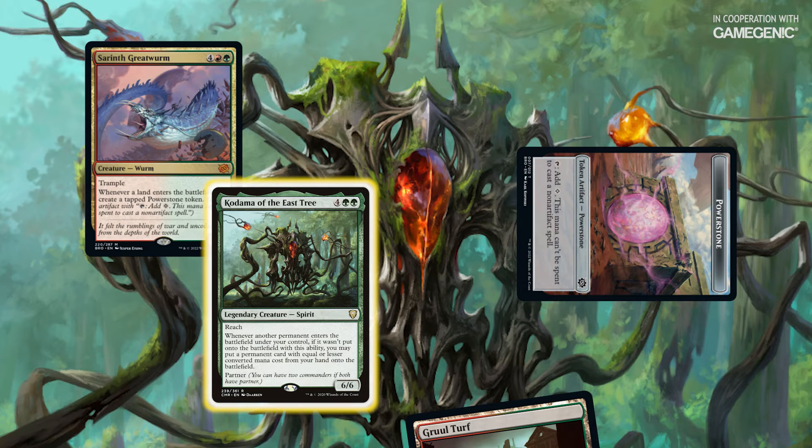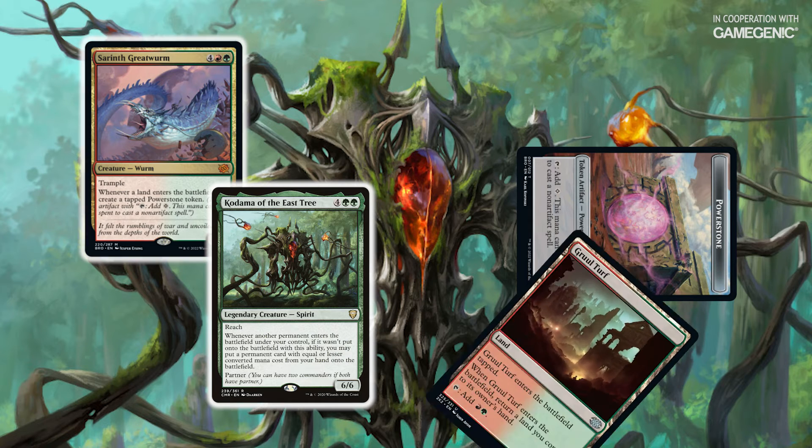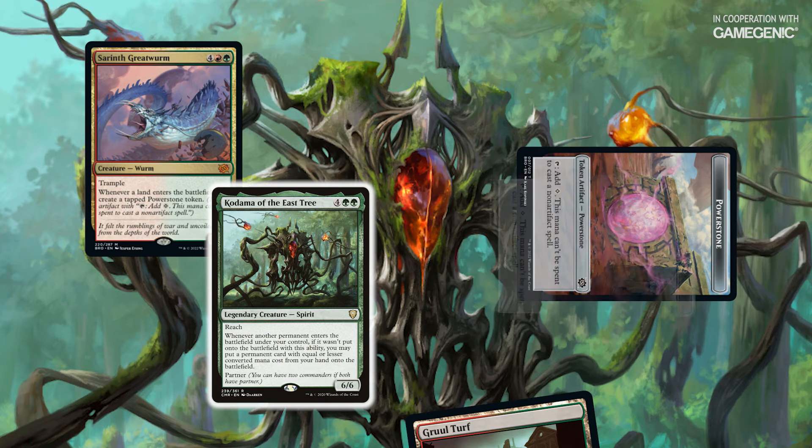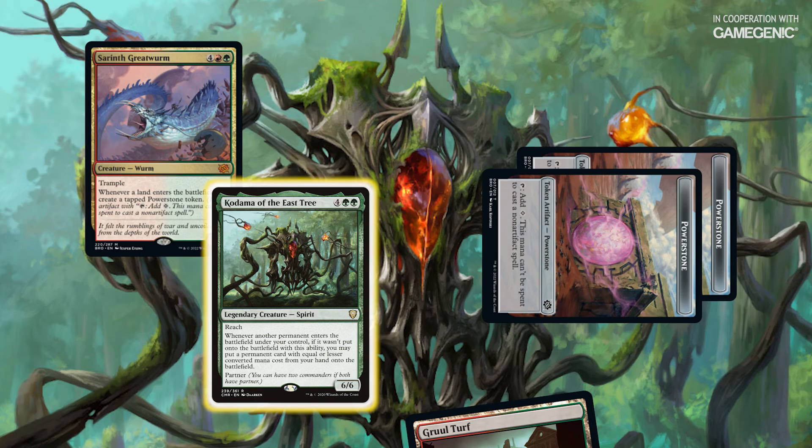When this trigger resolves, it'll allow me to put a permanent from my hand into play. I'll choose the Gruul Turf. I can continue this process of putting the Gruul Turf onto the battlefield with Kodama's ability, bouncing it back to my hand, and making a tapped Power Stone token as many times as I want.